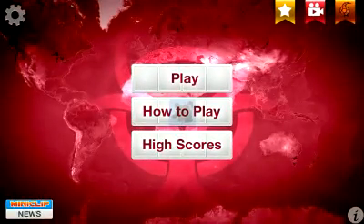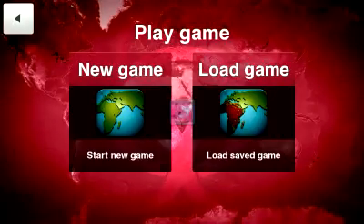It should have a little transparent dog in the background, which is the same application you just downloaded. From there, you just want to open it, click play, and start a new game.